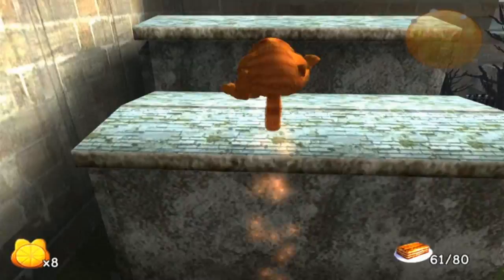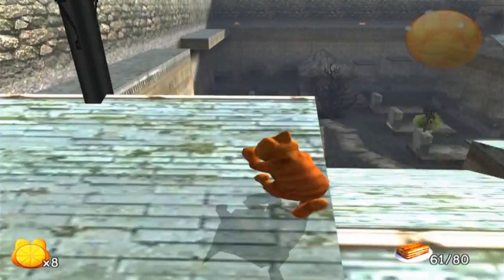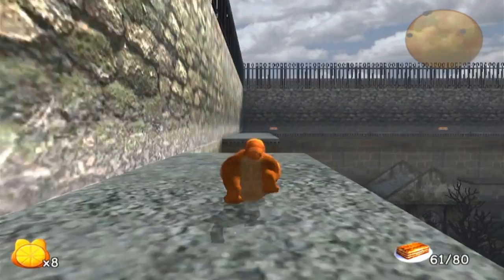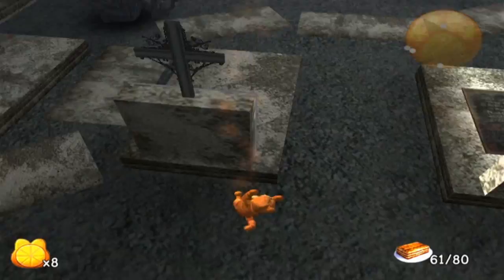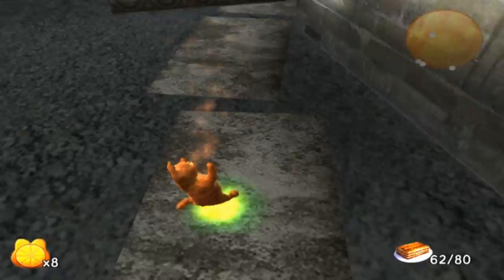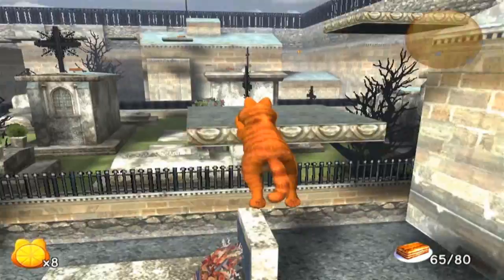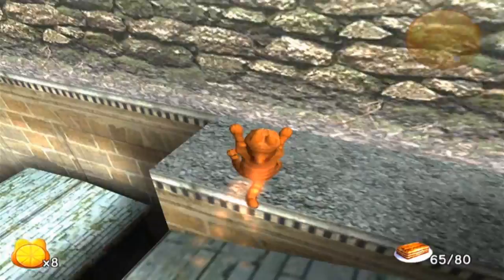There are some more jumping platforms over here we can jump on top of, and they take us to an area where we haven't been yet! Now we're getting interesting. I need to change my seating position because it was getting really uncomfortable. Now that I've changed my seating position we can fall down here, because there's no way I can make this jump. Well, that was an interesting experience. I'm glad I tried that.